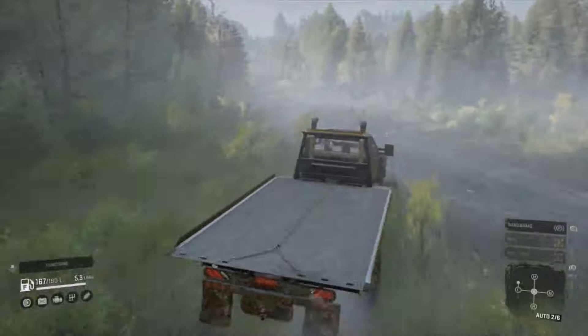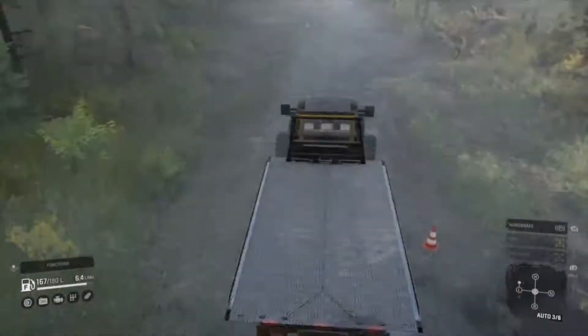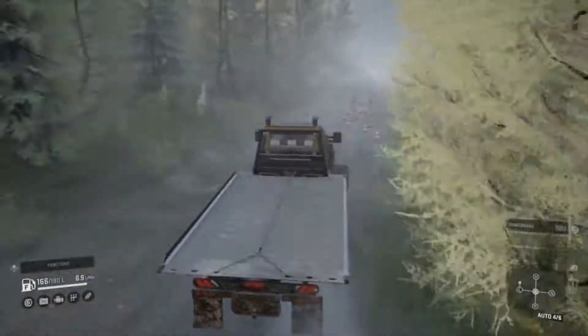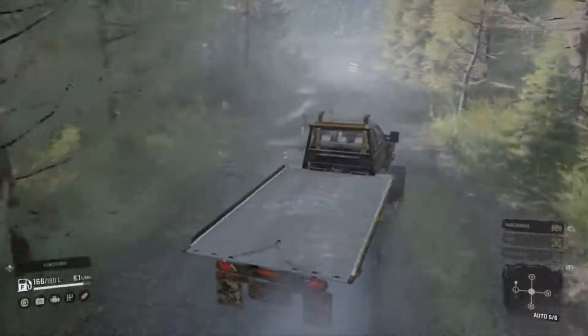Slipping a little bit but managed that fine. Let's head up to the jump and then rescue the UF Dog and see if we can get it back to the garage. We want to test the rollback bed — we had the twin cab and didn't actually put a truck up on there properly.